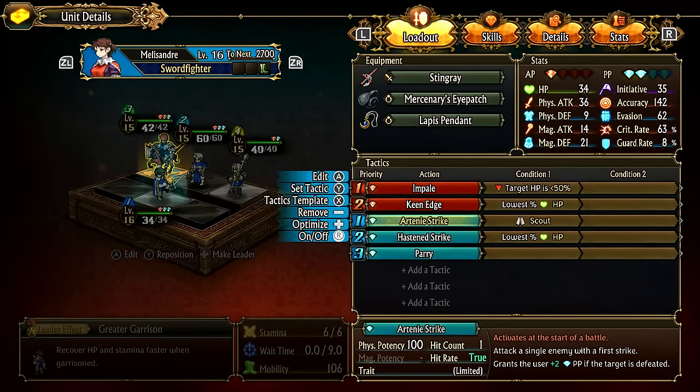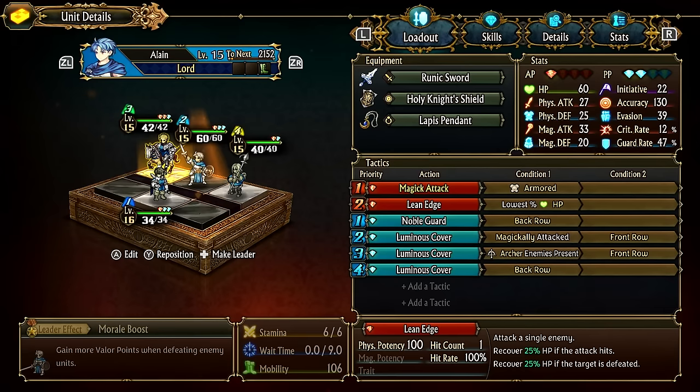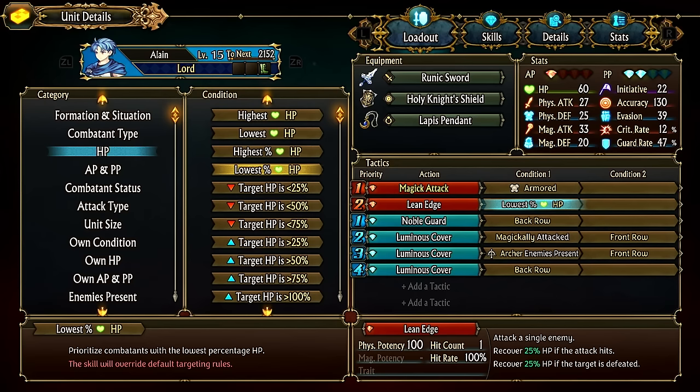Looking at other conditions: you can target by HP percentage. 'Lowest percent HP' is tricky — if two enemies are both at full health but have different max HP values, they're technically tied and the game picks randomly. For that situation use 'lowest HP' (flat number) instead. Use 'highest HP' if you want your big-hitting units targeting the tankiest enemy.